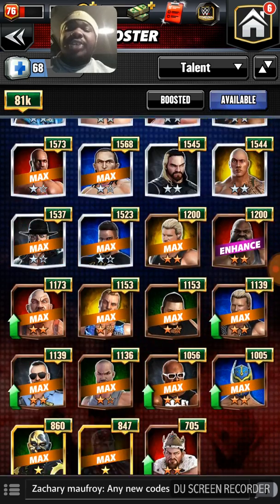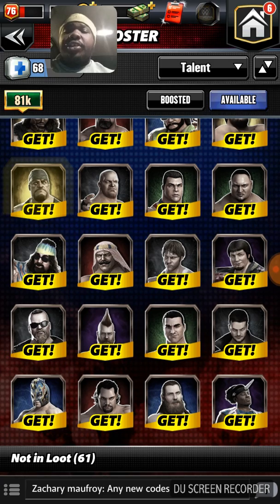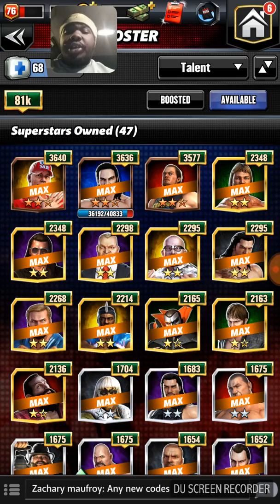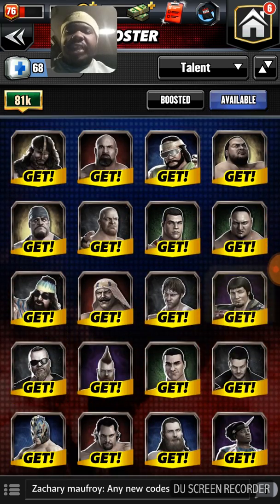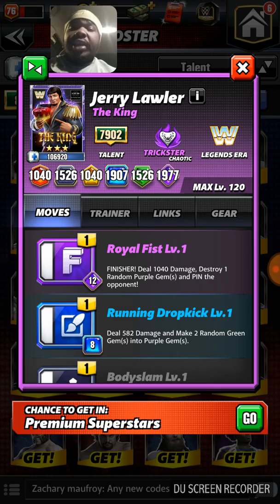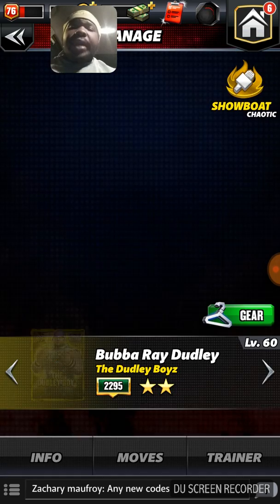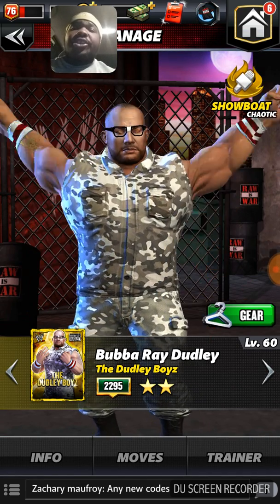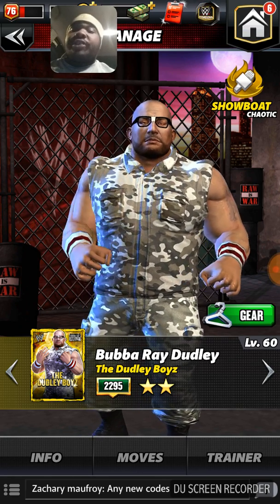There are a couple other people you can get off of this roster. ABA Taker — you can get him from the premium pulls. He's good. Jerry the King Lawler is another great superstar to pull. There's a lot of people. Even Bubba Ray — I feel he's underrated and not appreciated because a lot of superstars are in here and a lot of them are great with the right trainers, of course.